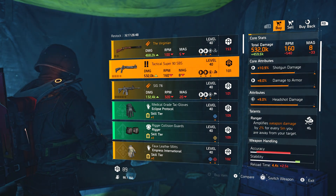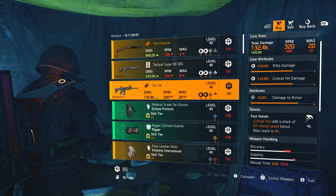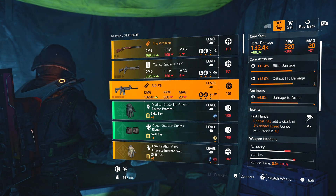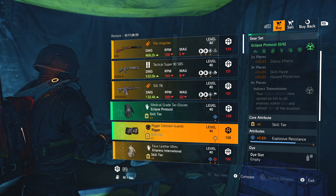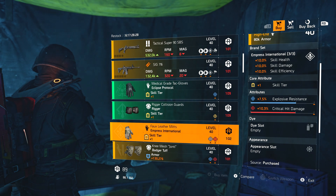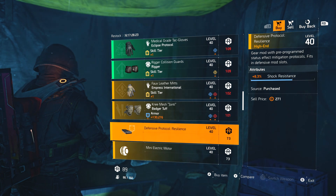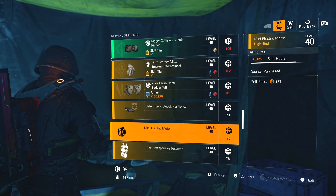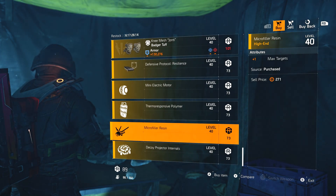Tactical Super 90 SBS with Ranger — never understand why Ranger comes on shotguns — moving on. SIG 716 with rifle damage, crit damage, damage to armor, and Fast Hands. Love the SIG 716, such a good roll. Eclipse Protocol gloves, Rigor knee pads, Empress gloves with explosive resistance and crit damage — don't want that. Badger Tough knee pads with armor, health, and crit chance — moving on. Mods: 8.3 shock resistance, 5% skill haste, 1 damage bonus per enemy for the shield, plus one max targets, and 6% duration for the decoy.